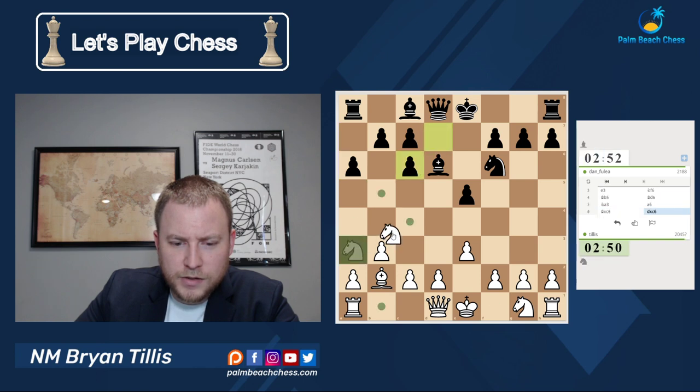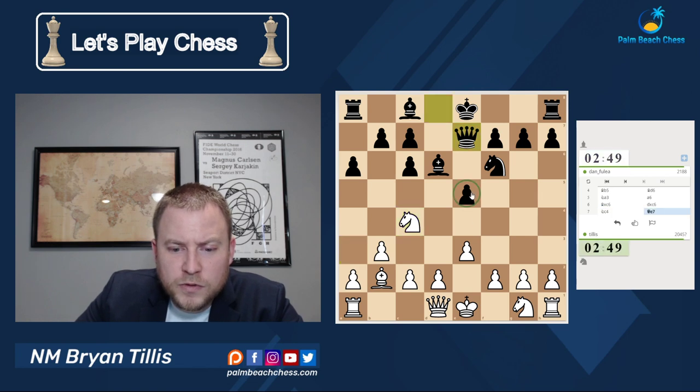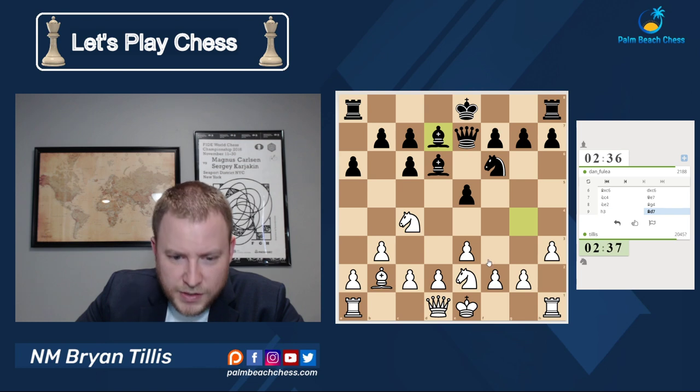Okay, takes. This seems reasonable. We're hitting there. And knight e2 makes sense to me — I want the knight to not be kicked by e4. Oh yeah, I was supposed to go bishop e2. All right, is he going to give me the bishop pair?